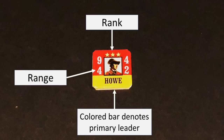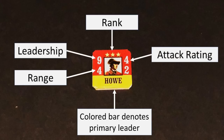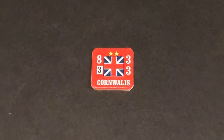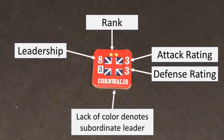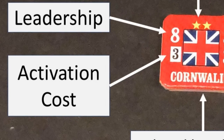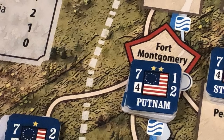The range is the number of spaces from which a leader may cause other friendly units to take certain actions. The leadership rating is expressed as a number of leadership points which, when activated, the leader expends to conduct actions with his army or to activate a subordinate leader within his range. There are also numbers for the leader's attack rating and defense rating, used in battle or when storming a fort. Subordinate leaders show an activation cost number encased in a box, which is the cost in leadership points that the primary leader must spend to activate the subordinate leader within his range.